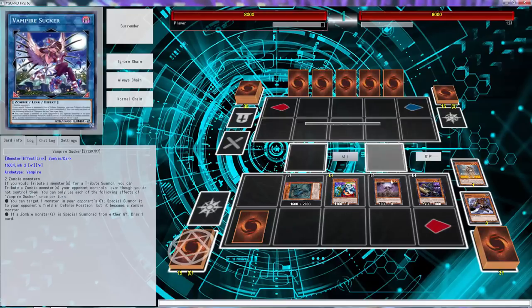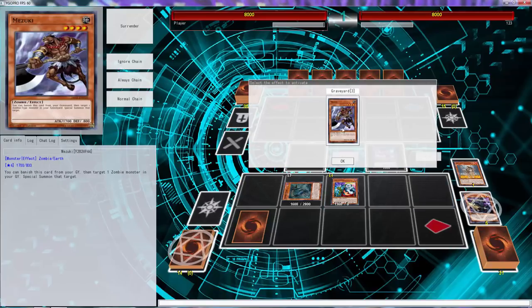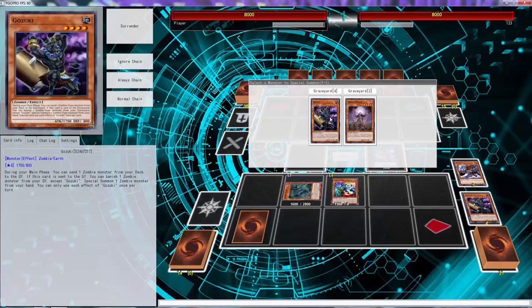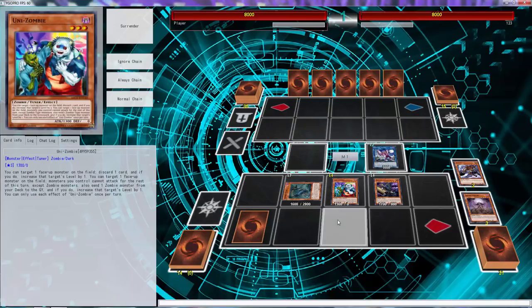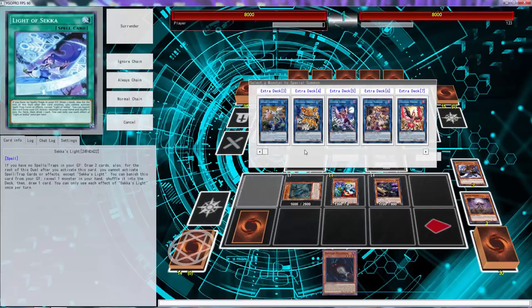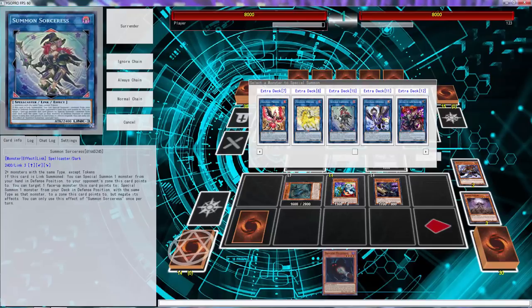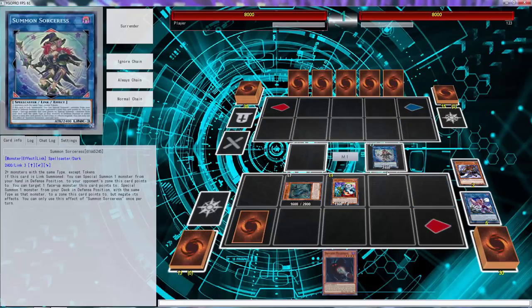I think we're good here. Now what we can do is use two to go into Sucker. You've got to make sure you don't clog up your zones because that will really hurt you in the long run. There's a Mothman, but that's not the one we want. So what we're going to do is go Summon Sorceress.